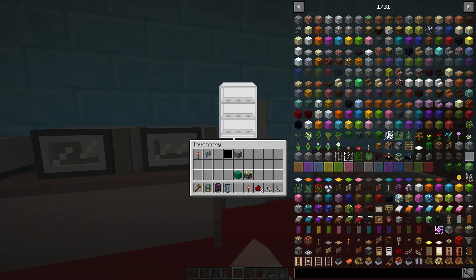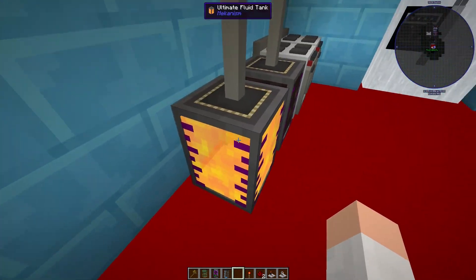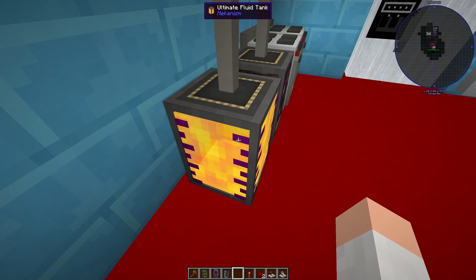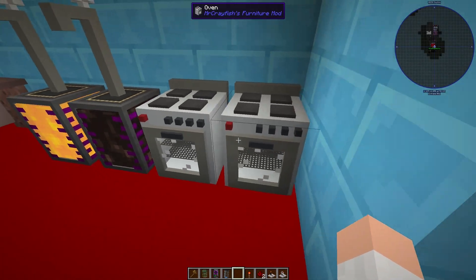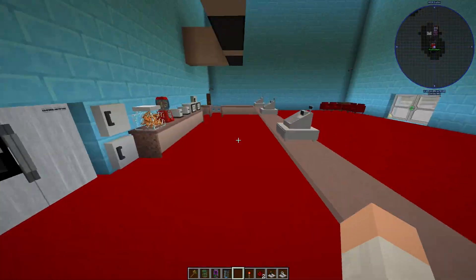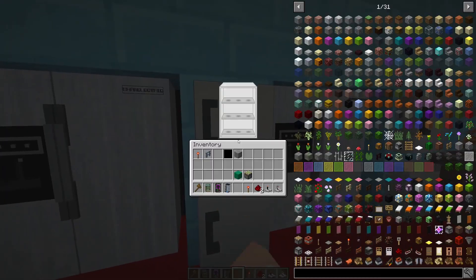We've got the concession stand over here as well, which has some nice stuff in it. I'm liking the use of the mechanism tanks to have the Coca-Cola and the Fanta on display — that's a nice touch. I've got nice fridges with dispensers, some cabins.